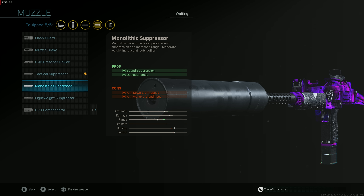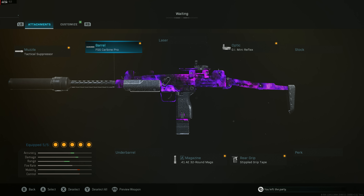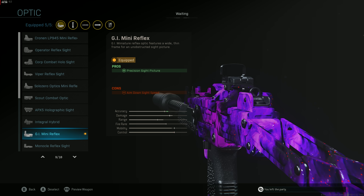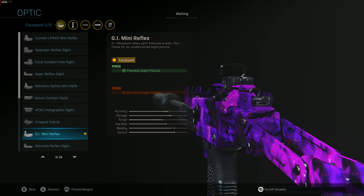The difference between the Monolithic and Tactical suppressor: the Monolithic gives more damage range but slows your aim down sight speed and ADS walking speed a lot. You don't need that extra damage range because we've got the FSS Carbine Pro Barrel on there, which gives damage range, bullet velocity, and recoil control. We also have the GI Mini Reflex, which I think is super important for anyone using a UZI.